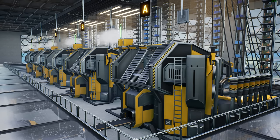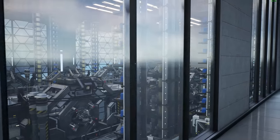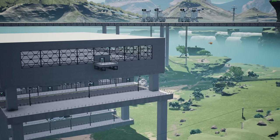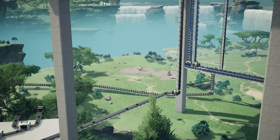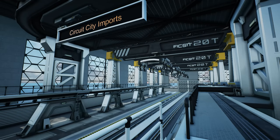Hello everybody, Darren here and welcome back to Satisfactory. In the last few episodes I've been getting our computer and circuit factory up and running, which I've been calling Circuit City. It's now making about 12 and a half computers per minute. To do this, I retrofitted the screw factory we built many episodes ago with a new recipe, then built a makeshift cable factory right next to it to send all of the goods needed via rail into Circuit City.